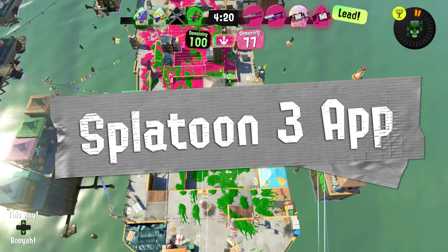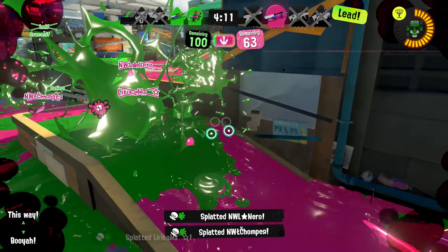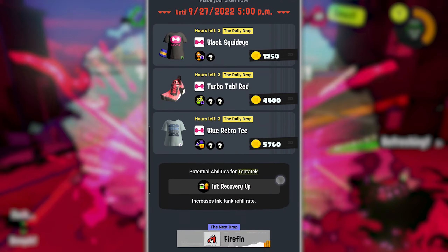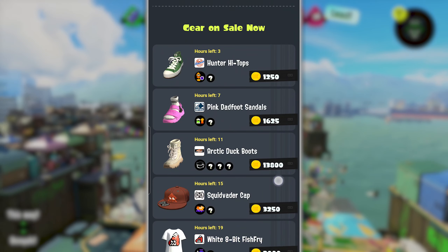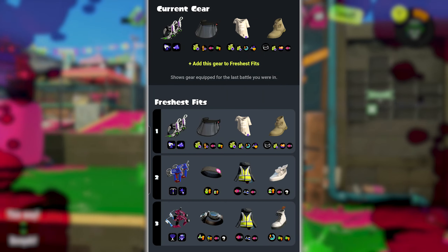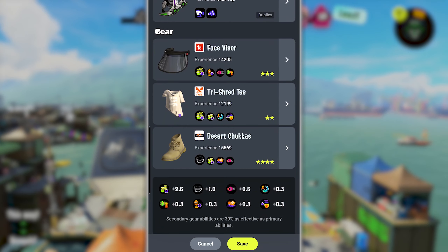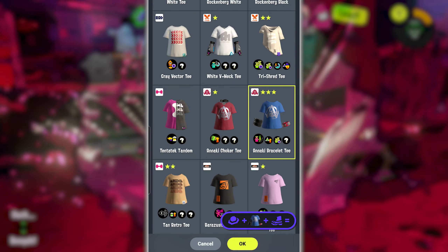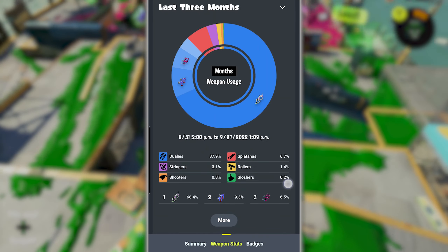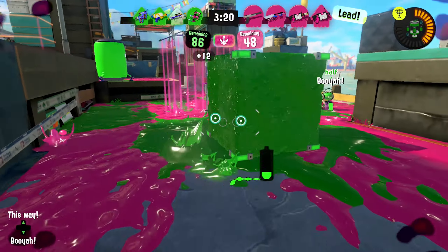You guys know the Nintendo Switch Online app — many people neglect to use it because, honestly, it wasn't a great showing in Splatoon 2. But in Splatoon 3, they've actually upped the game. The Splatoon 3 app is a lot more useful than it has been in the past. A few features I'm going to go over include the ability to purchase more gear — there's another set of clothing available in the app that you can actually buy. On top of that, it lets you check out your freshest fits, so you can do some theory crafting of different build types. You're also able to see your last 50 battles and a really cool usage wheel that shows what weapons you used and which one you used the most. The app is a lot more useful than it was in Splatoon 2, so make sure to give it a try.